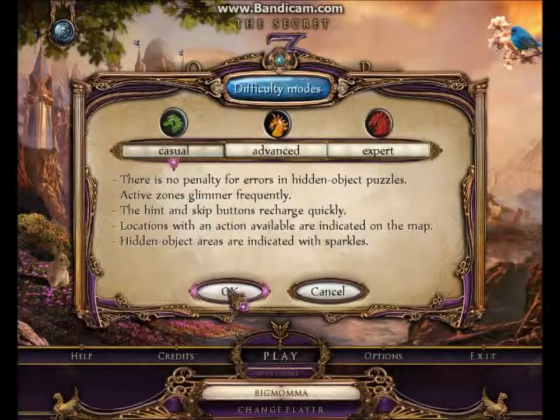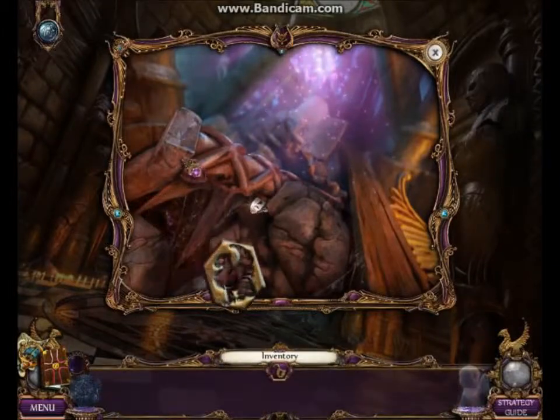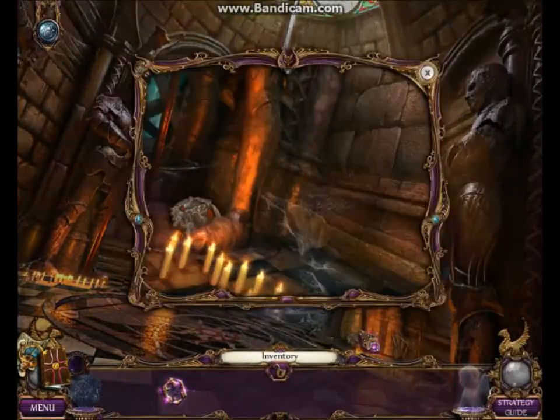Choose your difficulty. We've skipped the beginning — you can skip all the cutscenes. Your dad is stuck, and apparently when your dad's stuck the best thing to do is walk around nonchalantly and look for things.